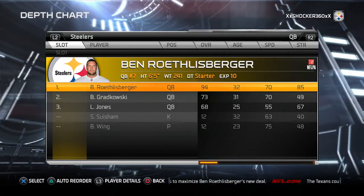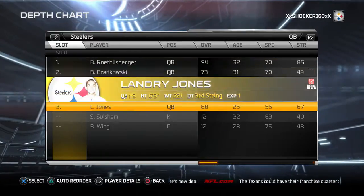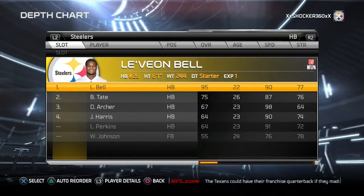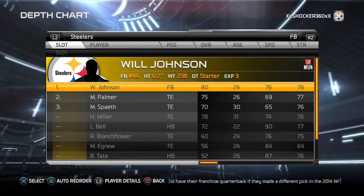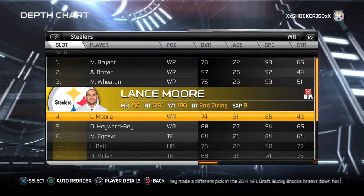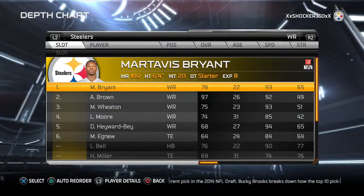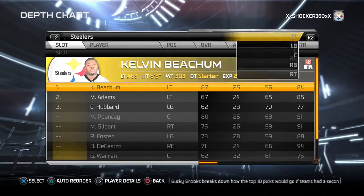Okay guys, here we go with the tournament setup for the Steelers. We're gonna go ahead and set up Ben Roethlisberger as the starting quarterback, LeVeon Bell and Ben Tate as the running backs, Johnson at fullback, and wide receivers Brian Brown, Wheaton, and Moore. Then we're gonna go ahead with tight end Heath Miller.